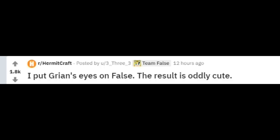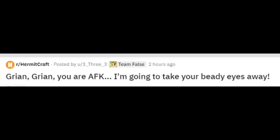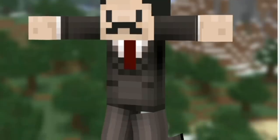I put Grian's eyes on False - the result is oddly cute. That looks like it could legit be someone's Minecraft skin, almost kind of natural. Kind of looks like a cod as well. Grian's angry 'you are AFK, I'm gonna take your beady eyes away' - they're green eyes, this is so scary. It's actually really cute, I love how it fits with the mustache. The T-pose as well - I think it's one of the Nova Skin poses, it's amazing.